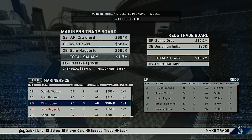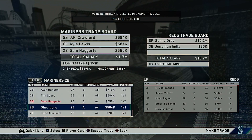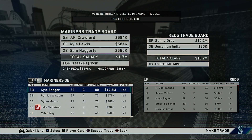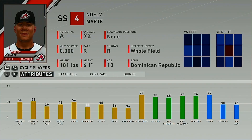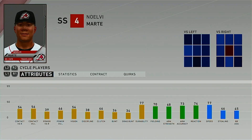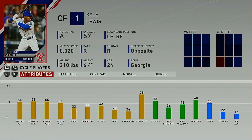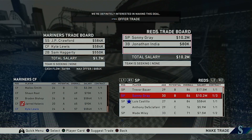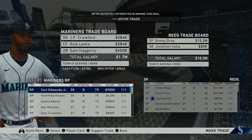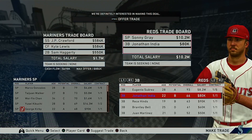Here's a trade for the Mariners: we're giving up Sam Haggerty — B potential second baseman at 25, but we have four other potential second basemen — plus J.P. Crawford, who's being replaced by Nolivi Marte, an 18-year-old who'll be your starting shortstop for 10-15 years, and Kyle Lewis at 24 years old, 57 overall. In return we get Sonny Gray, a solid starting pitcher that this team desperately needs, and Jonathan India, a B potential third baseman who's 22 with very solid base stats and will be MLB-ready in a couple of seasons.